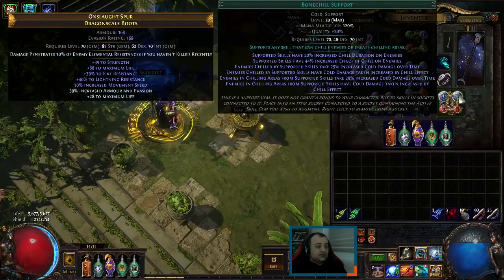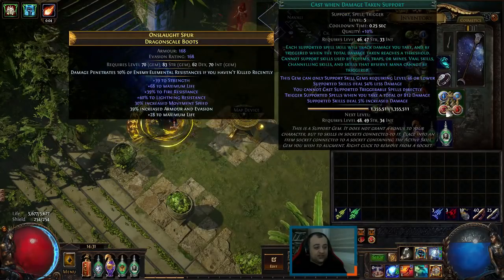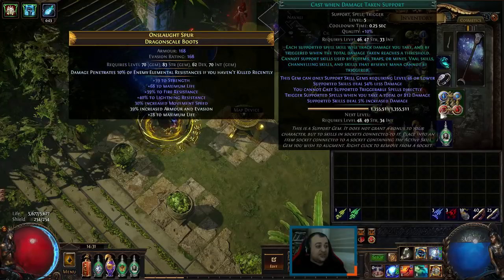On the boots, we're using Immortal Call with Cast When Damage Taken at level 1. Immortal Call, Bone Chill, and Frost Bomb — only Frost Bomb is linked to Bone Chill. Cast When Damage Taken level 1, only cast spells.